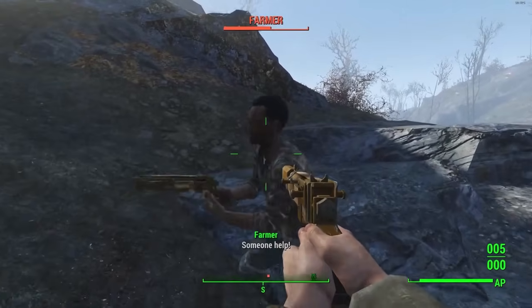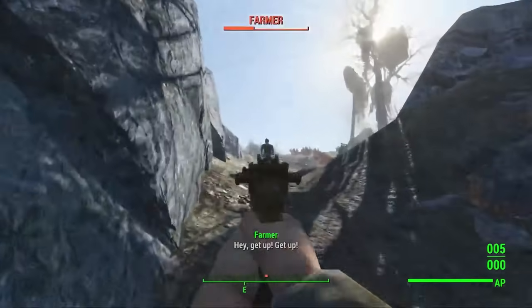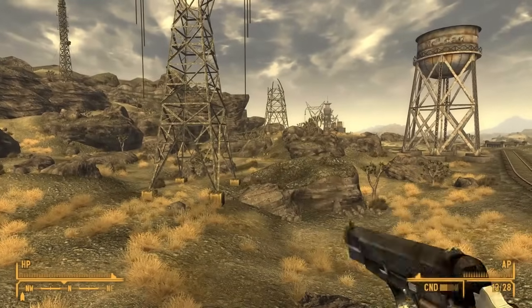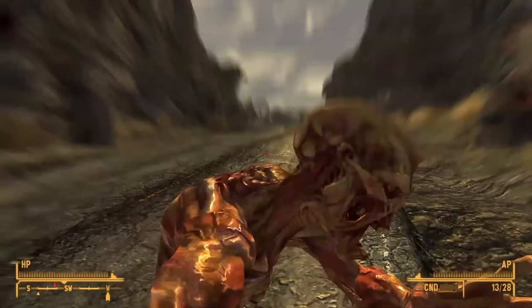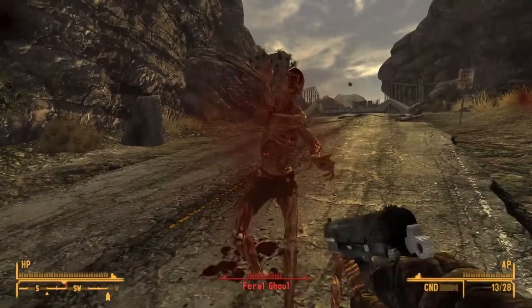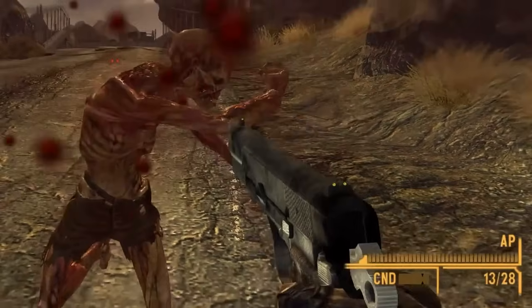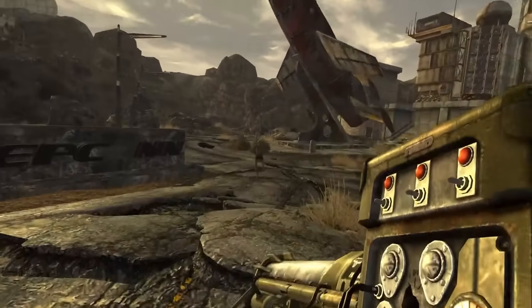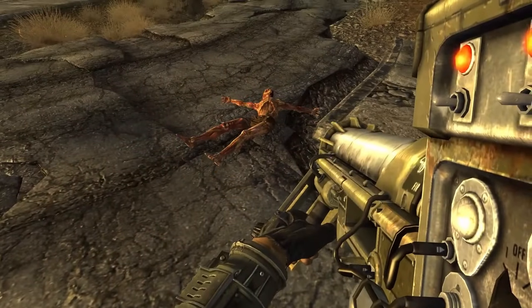A neat little feature in Fallout 4 is the ability to smack enemies with your gun. New Vegas being the older game didn't have this mechanic, but thanks to Zalandro with B42 Melee Bash, this feature has been added. And the way it's been implemented is better than how Bethesda did it — you can't endlessly bash at no cost. Your weapon's condition will decrease with every hit, bashing consumes action points, and the heavier the gun, the more damage you'll do.